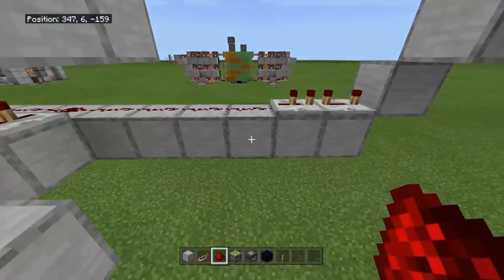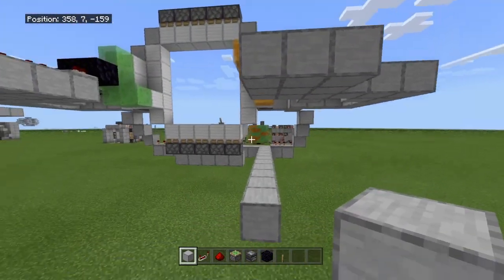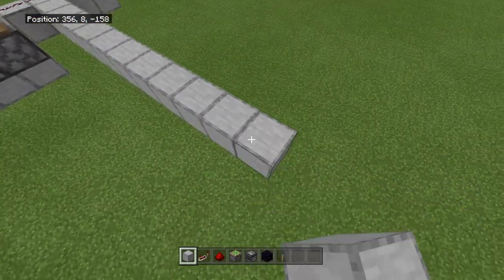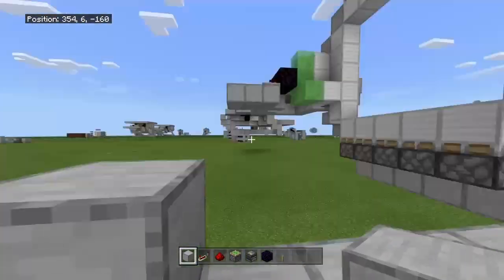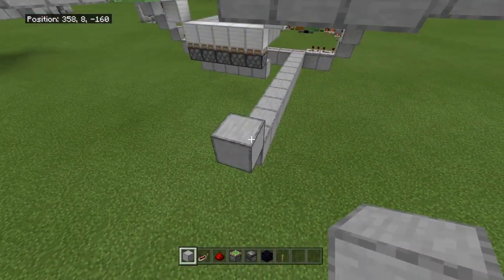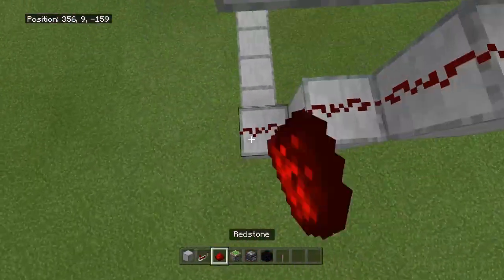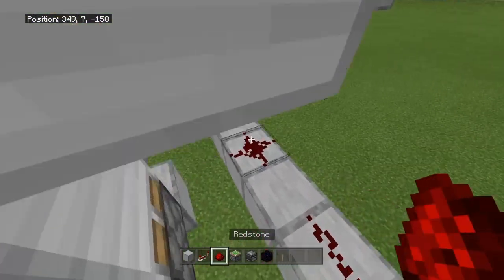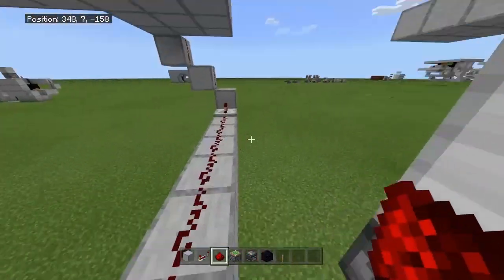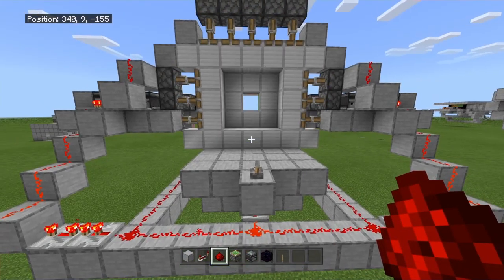Extend your blocks back from this redstone block. Go up a block right below the edge, go up to the side, connect down the redstone, and add a repeater going in right there. Then connect back the redstone. Do the same on the other side.